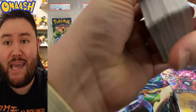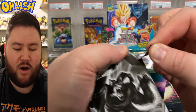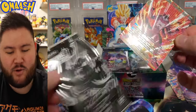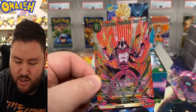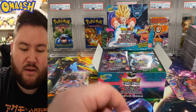Alright guys, box number two. Let's see if we get another horizontal card — that's what I want. That thing was sick. Unfortunately we didn't, but we get a very nice textured SR. Bergemo. I don't know if that's a reprint or not, but I do like that texture. That looks real nice, very cool.